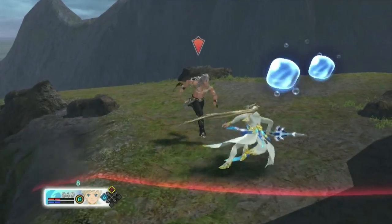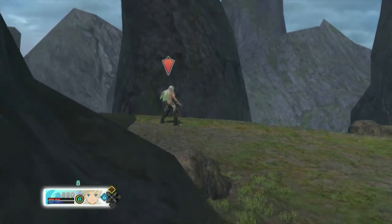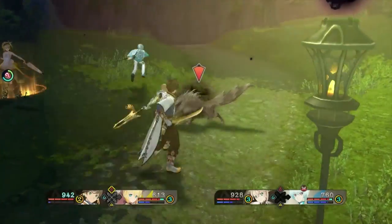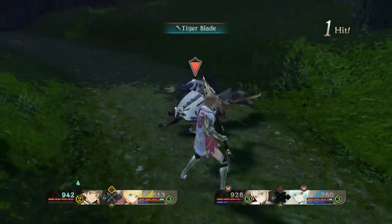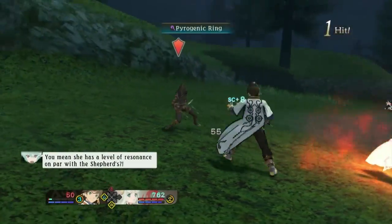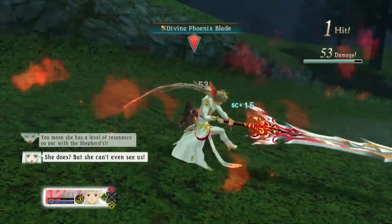However, Hidden Arts can't interrupt Seraphic Arts, so beware of this and try not to get caught by enemies using Seraphic Arts as they are a little stronger. Damage from Hidden Arts is determined by your attack plus your art attack minus the enemy's defense plus their art defense. Keep this in mind when trying to defend from or attack with Hidden Arts, as some can break through guard if the difference in these stats is too great.